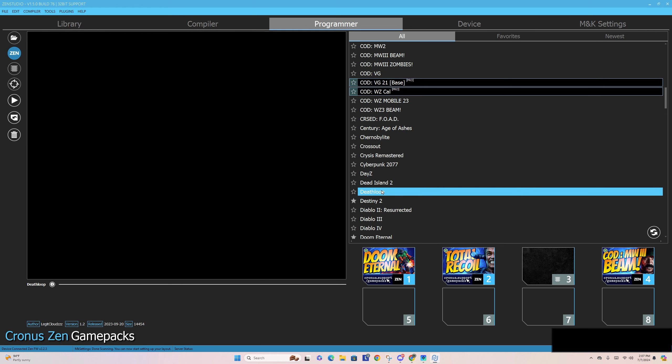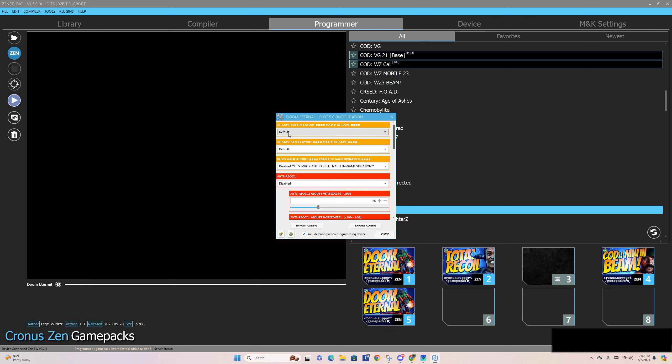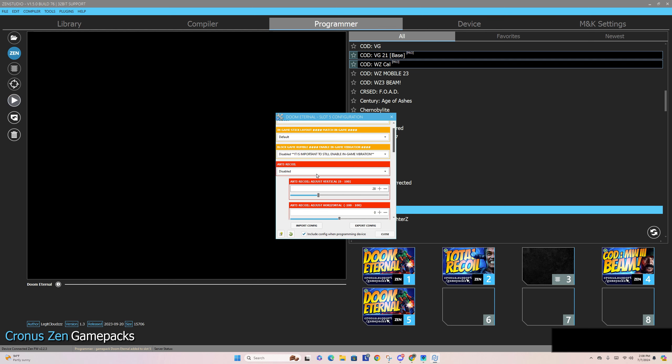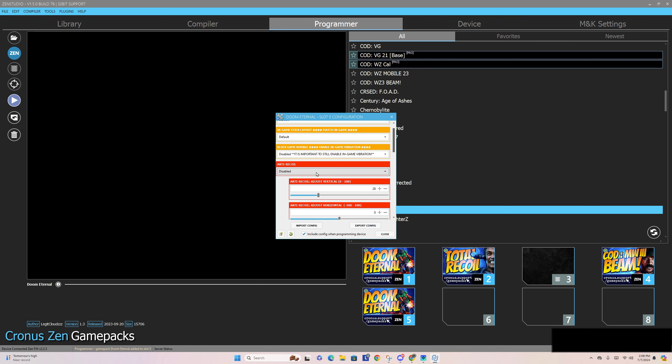From here, let's go from Library to Programmer. All of these right here are game packs — Seven Ways to Die, Apex. A game pack is essentially pre-made macros. The ones I have here are specifically for FPS: Modern Warfare 3, Total Recoil, Doom Eternal. If you scroll through, you've got Basketball Perfect Shot, Baseball. All these different things are designed to help you input different values, and those values help your controller do things you may not normally be able to do yourself.